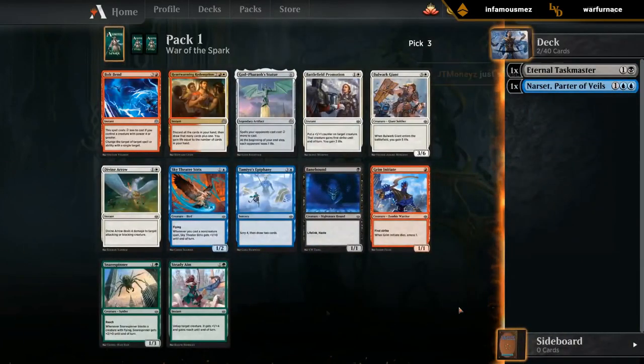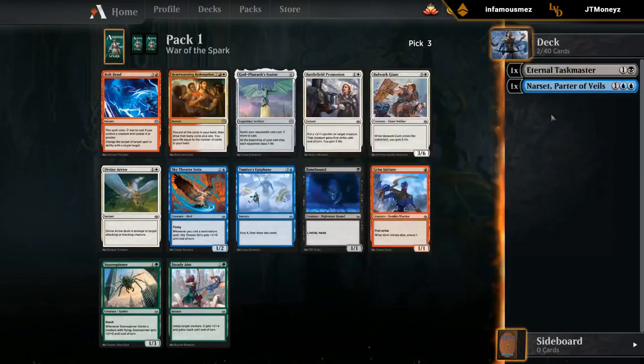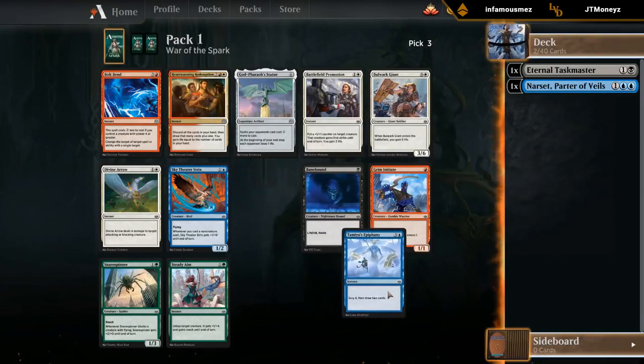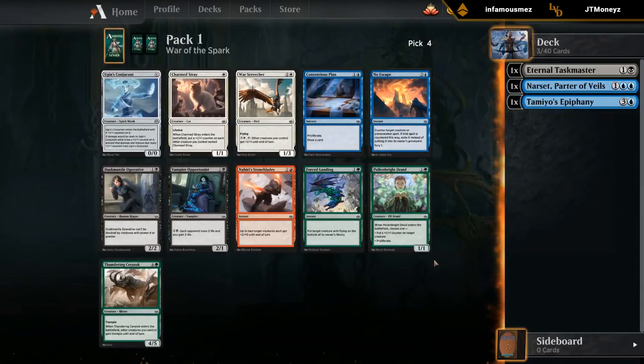Third pick: there's a Divine Arrow which could be okay, but Epiphany plays great alongside Narset and plays well in a blue-black control deck in general. It's just a good card, so I'll take the Epiphany here. Lots of pretty weak uncommons so far in the draft, so hopefully that improves.